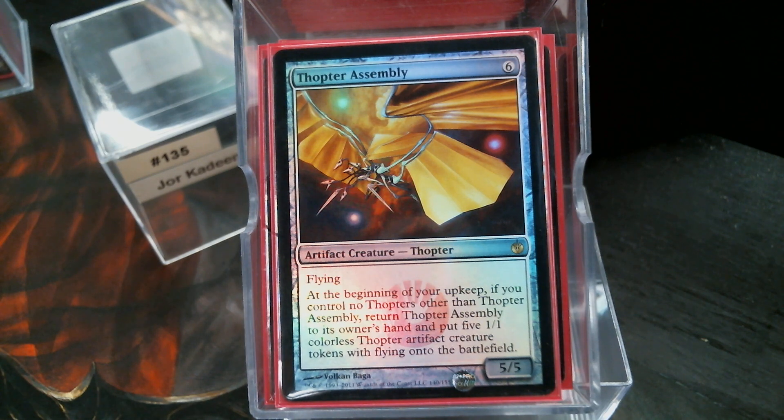Yes, it's six mana, but it pops back to your hand and it puts out five 1/1s. Instantly they become 4/4s with Jorkadine's Metalcraft bonus. And you've still got the Assembly in your hand, so anyway.